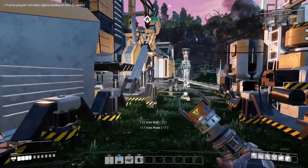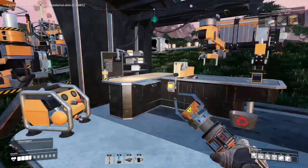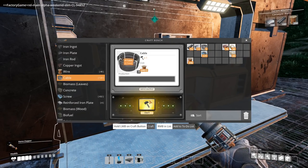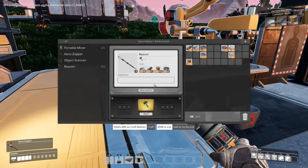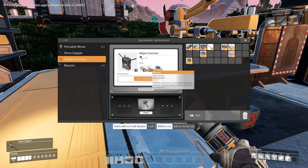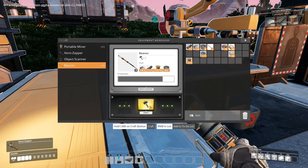Let's start making a beacon or two. I just need some more cable. I can't access the crafting bench from the back, irritatingly — I used to be able to at the very start of the game. So we'll make one beacon, then look into getting the object scanner. For that we need three beacons! Oh, bloody hell.